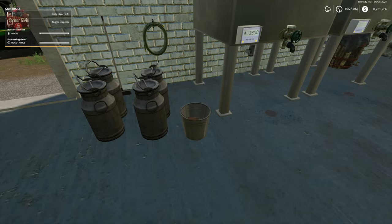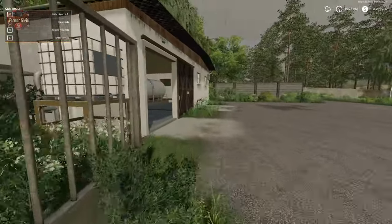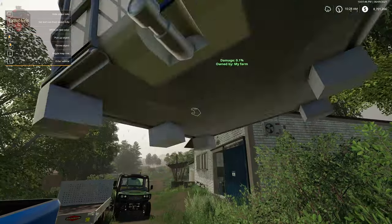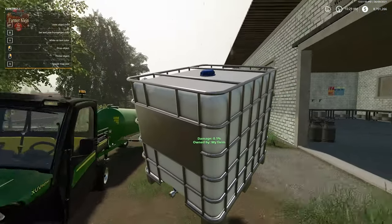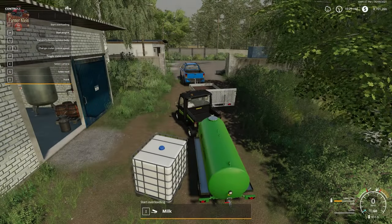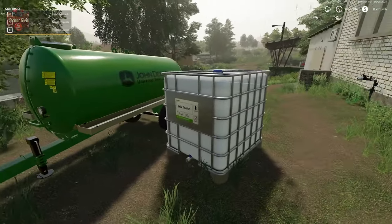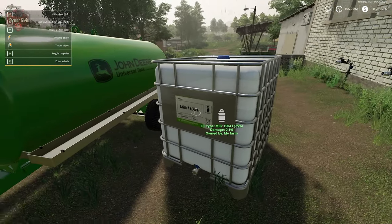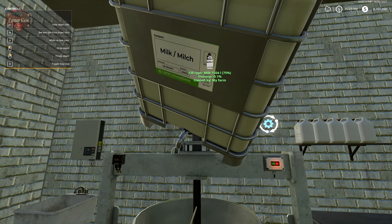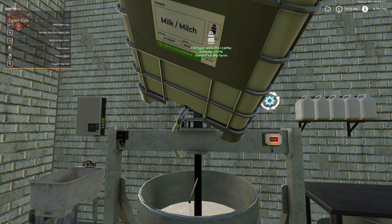Or we can do something faster and more efficient: take one of these IBC tanks, fill it with milk, and hold it over the cheese making area. To fill the tank, we put it beside our gator and hit I to overload into the tank. Then if we hold it over the cheese facility, we get a little spout, our fill level goes down, and the cheese plant fill level goes up.